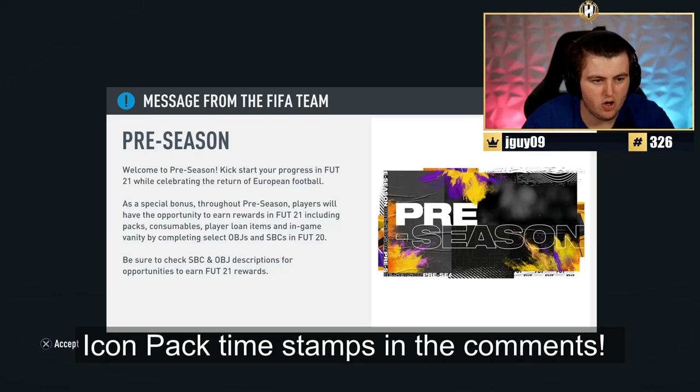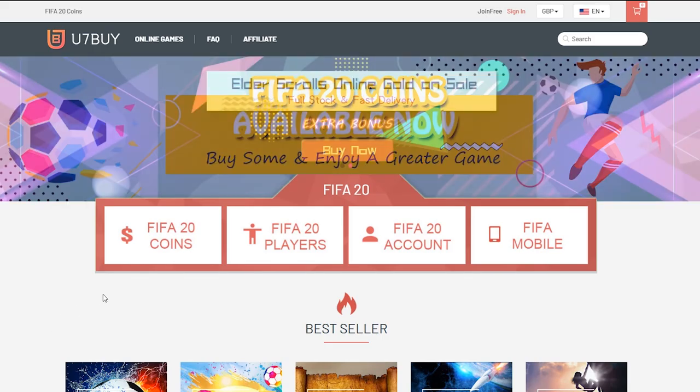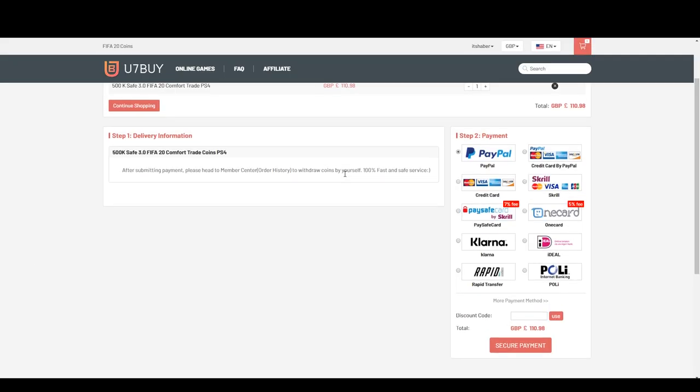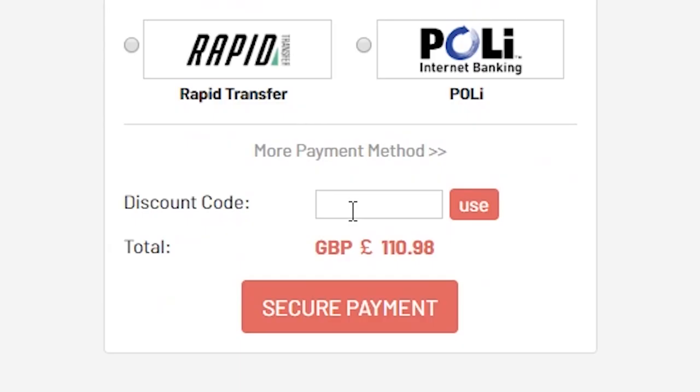Welcome to pre-season. Kickstart your progress at Foot21 while celebrating the return of European football. For cheap, fast and reliable FIFA 20 Ultimate Team coins, check out u7buy.com and use code HABER to get yourself 5% off all of your orders.